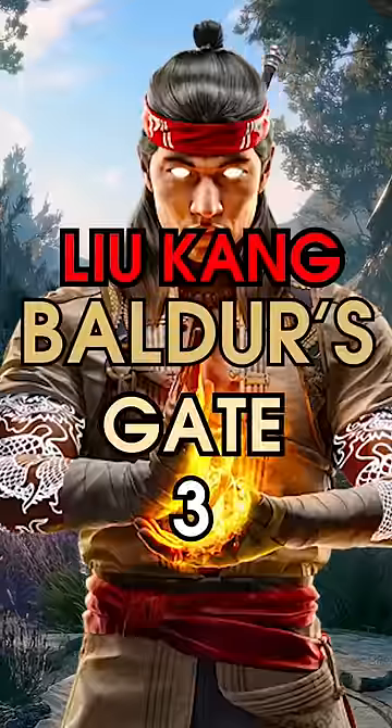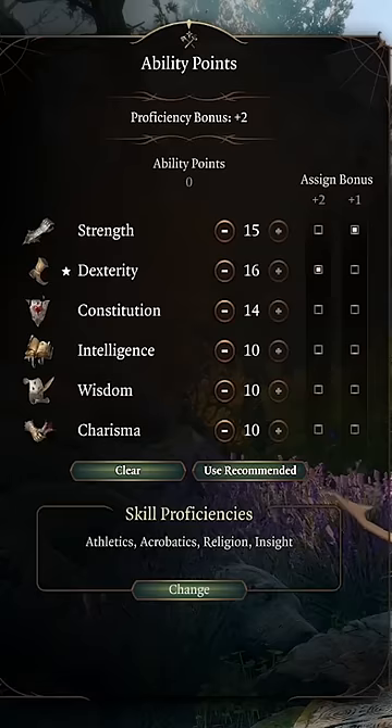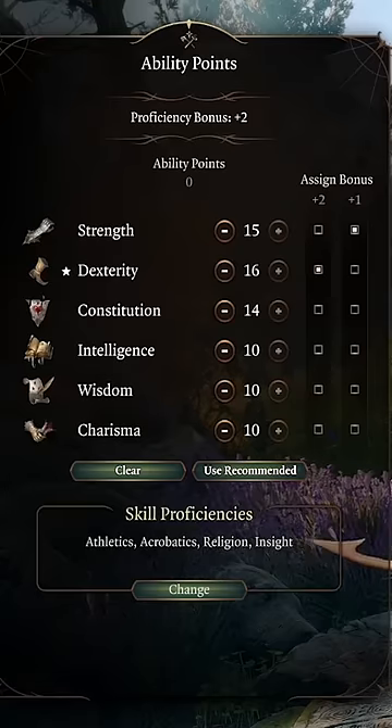Our guide to Liu Kang in Baldur's Gate 3. First, start off with an Alkalite Monk and have her stats look something like this, focusing on Dexterity and Strength.